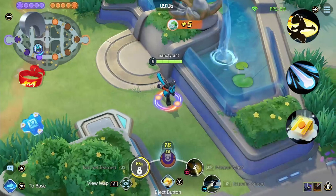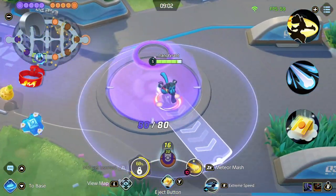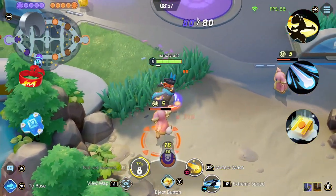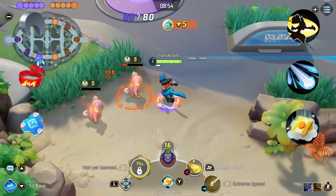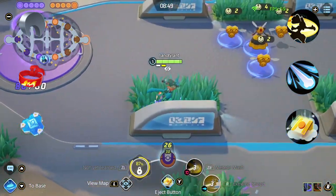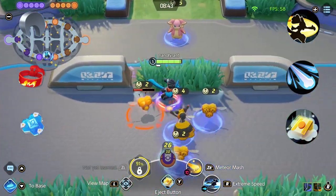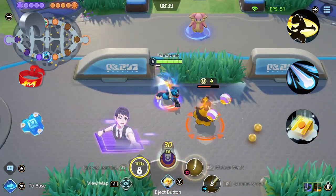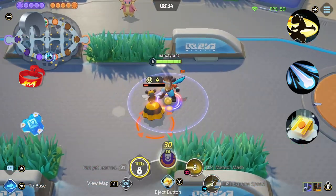Because he has so much damage in his base kit, for held items I just build him tanky. I run Focus Band, Buddy Barrier and Razor Claw. Razor Claw works really well with Extreme Speed because of the resets. However, because I prefer Power Up Punch, I'm considering swapping over to Weakness Policy instead, as it increases his attack stat and with his massive attack scalings it'll strengthen his Power Up Punch as he takes damage, giving him a better chance of taking the objective. For Battle Items, I take Eject Button to increase his already high mobility.